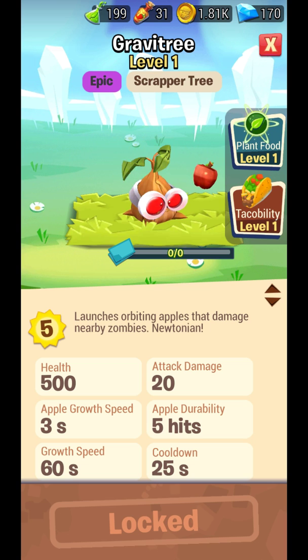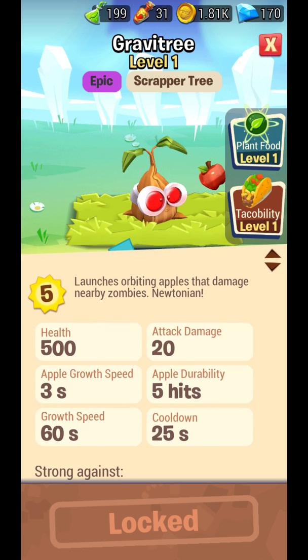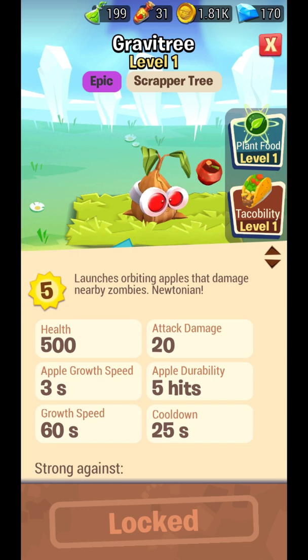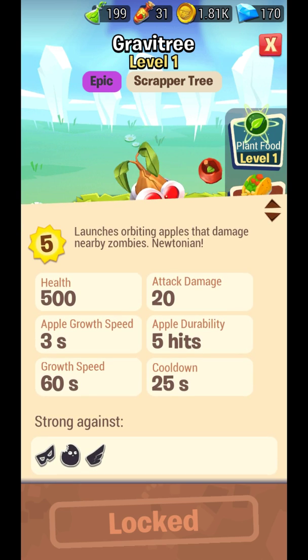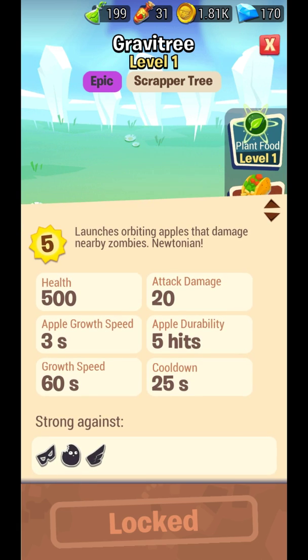Gravity — weird name. Launches orbiting apples that damage nearby zombies. Apple durability is 5 hits, so each apple does 5 hits, which is good. Growth speed is 60 seconds — interesting.